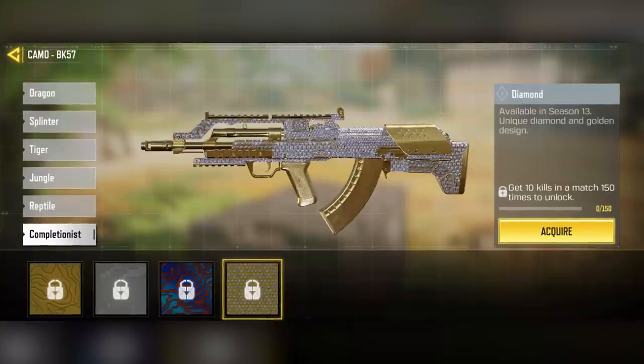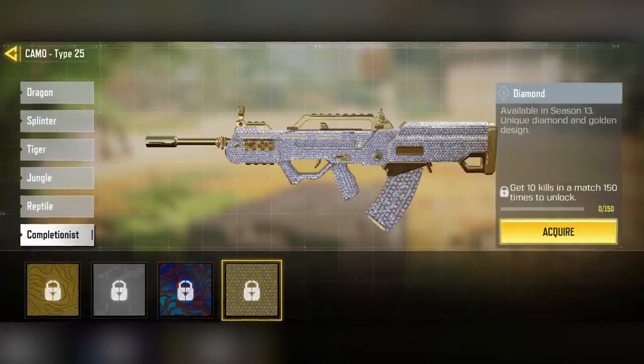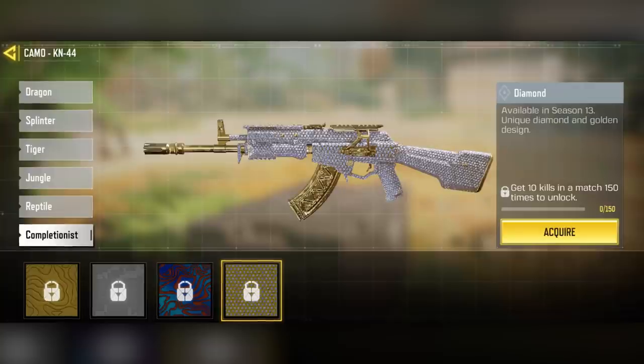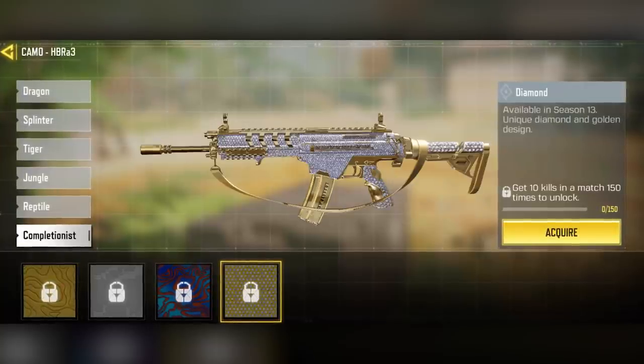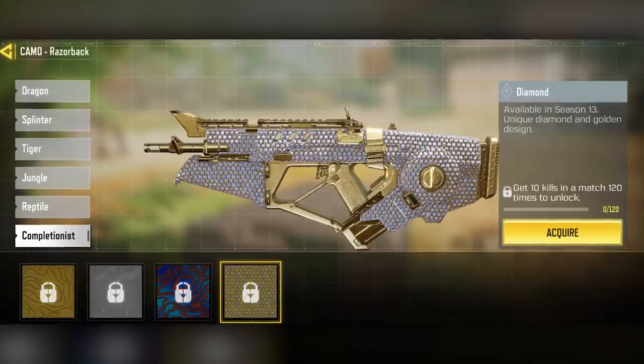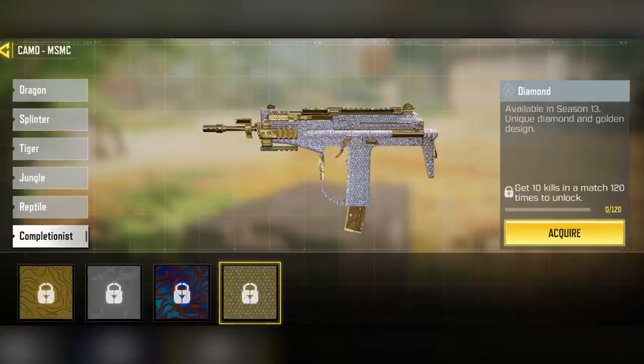Most people have been super confused as to how this camo will actually be obtainable. In this video, I'm going to explain exactly how you can get it inside of the test server, which more than likely will be how you get it when it does come to the global and Garena servers. As an added bonus, I'll actually be able to show you guys exactly what the skin looks like inside of the game.